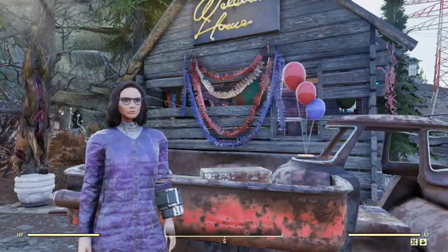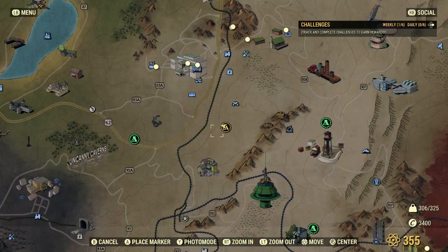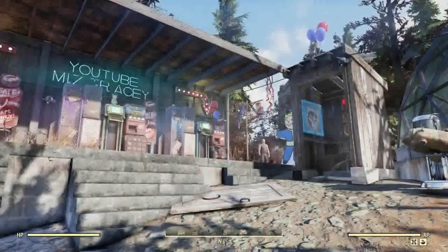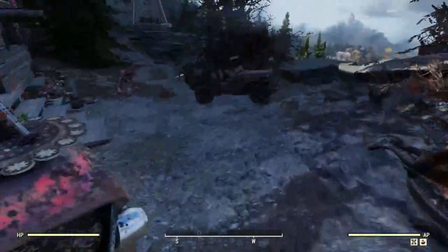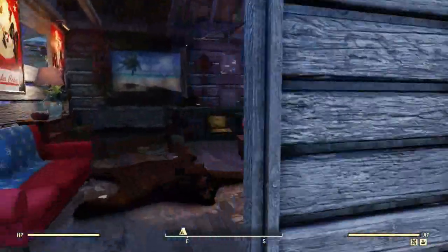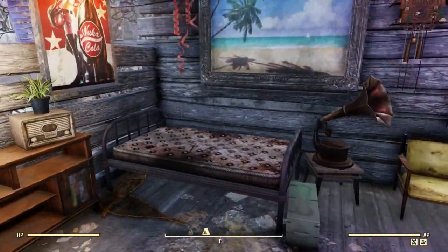Okay, so this is the last one I have for you guys. Let me show you where we are - it's kind of near White Springs but far enough away that I don't seem to get nuked here. And this is a Nukashine spot, so let me show you where that is. It's kind of built in here a bit - there's a Nukashine bottle.